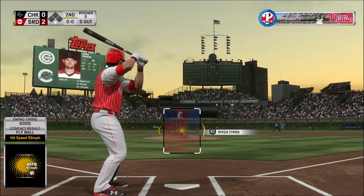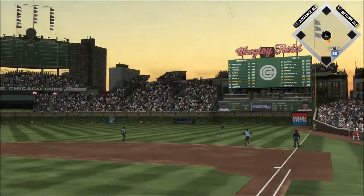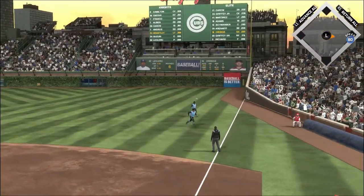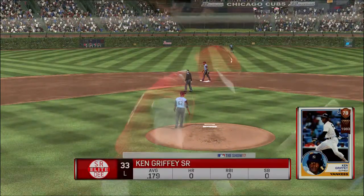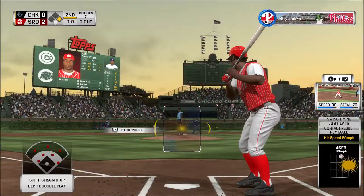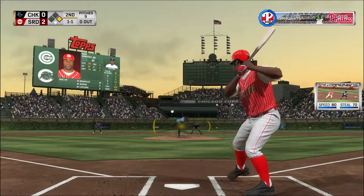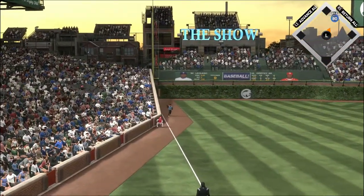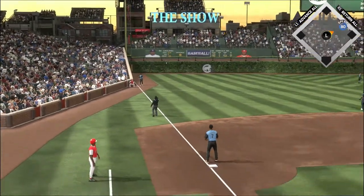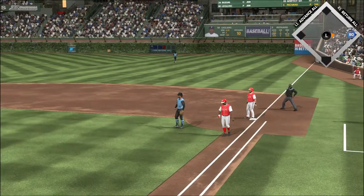Stepping in, Chris Owings, to get us going here in the bottom half of the second. A ball hit in the air — Carew ranging into shallow right but he won't get there, it falls in. Now batting, Ken Griffey, a runner at first with no outs. Goes the other way with it — in the air down the line in left. Under it now is Brantley and he has it for the first out. Owings will scurry back to first.